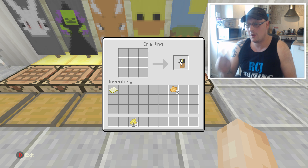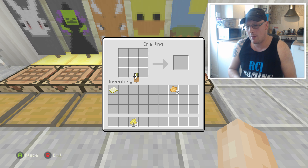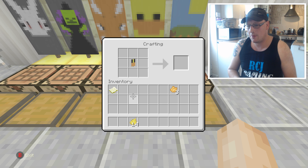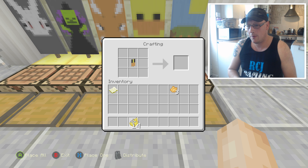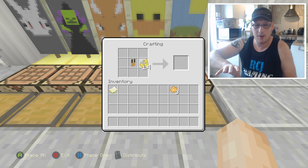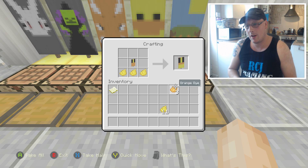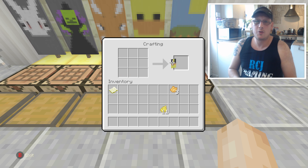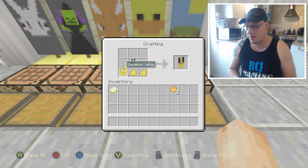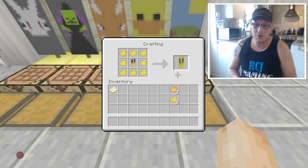Take that banner and put it in the middle — middle row, middle square. Get some more leather dye and do three underneath, then surround it, so it starts to have a bit more shape. There we go, the duck is beginning to take shape, which is just amazing.